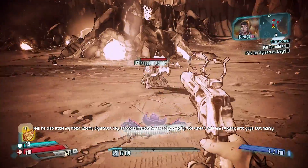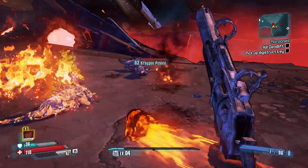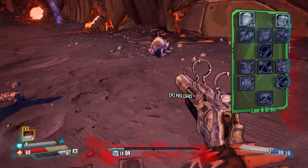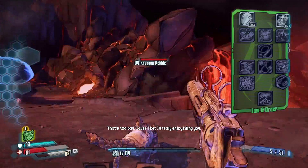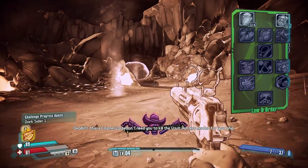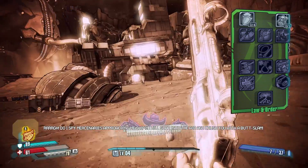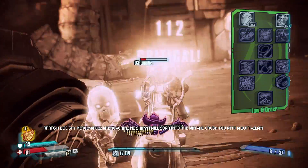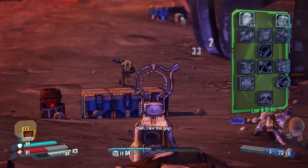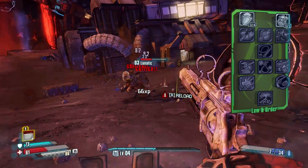The third possible class is Nisha the Lawbringer, and her action skill is Showdown, which gives you auto-aim for 6 seconds with greatly increased gun damage, fire rate, and lots of other beneficial damage-dealing stats. Her first skill tree is Law and Order, focused on the Order ability and wanted levels. You gain stacks of Order when you take damage from an enemy — stacks give you bonus gun and melee damage and reduce shield recharge delays. Enemies that damage you earn stacks of Wanted, and the more stacks of Wanted, the more bonus damage done to that enemy. Doing any damage to an enemy with stacks of Wanted consumes all stacks, so this is a great tree if you're looking to use sniper rifles. The final skill is Thunder Crackdown, which replaces your close-range melee with a cone-shaped shock burst.